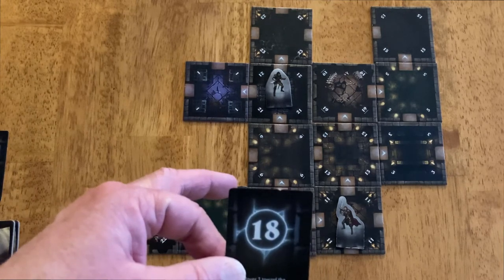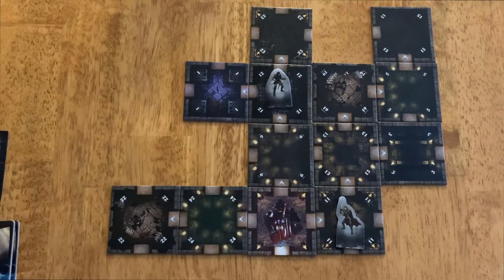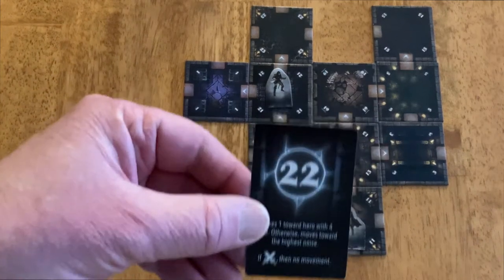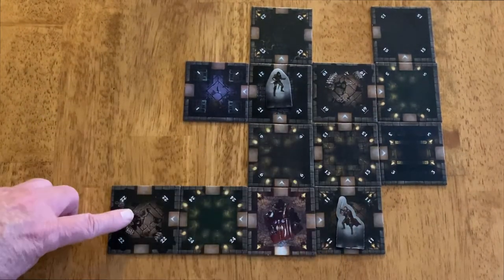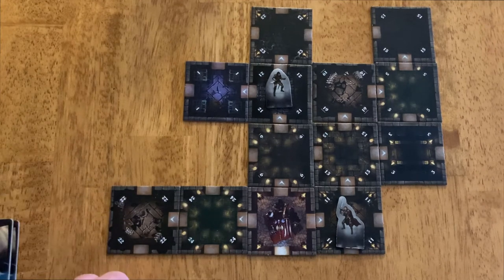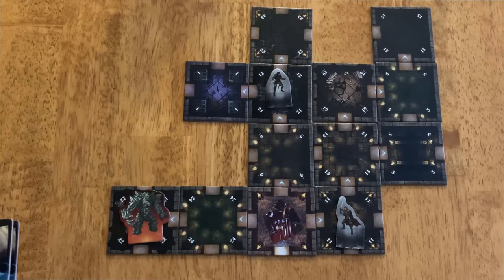If you look through this dungeon, there is no tile 18 in this dungeon, so the Dungeon Lord would not appear. But let's just assume for the sake of example that you draw a card that's a 22 — the Dungeon Lord would show up in tile 22. That's how the Dungeon Lord shows up.